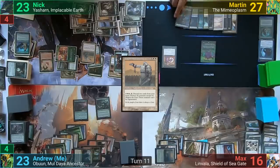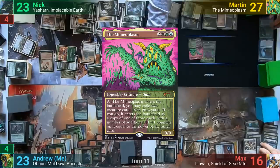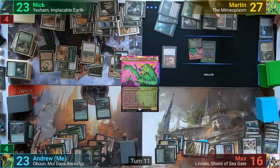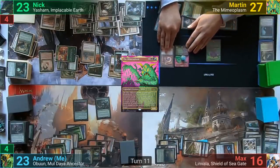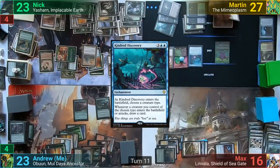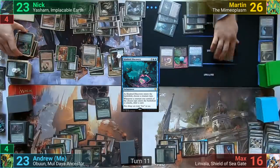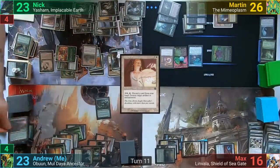Martin untaps, draws, and plays a land. He recasts the Mimeoplasm, exiling Clever Impersonator and Karametra from my graveyard, with his commander coming in as a copy of Zendikar Resurgent with five +1/+1 counters on it — which is just weird. He casts Kindred Discovery naming Ooze, then uses Necrotic Ooze's ability to use the Devout Witness's ability from the graveyard, discarding a card to destroy my Zendikar Resurgent, and passes to Max.